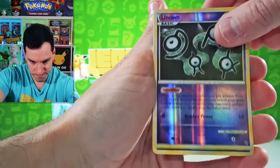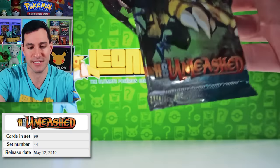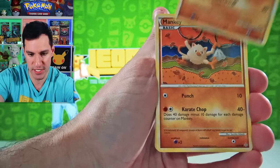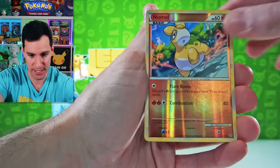Then we have HeartGold SoulSilver Unleashed, and then HeartGold SoulSilver Base Set — which is my favorite out of all the HeartGold SoulSilvers. I really do think a lot of these sets are slept on. Beautiful sets. Hopefully now you can see just how beautiful the artworks are in these sets. Natu! How do you do? You better have said it, guys. Numbly Lucario.